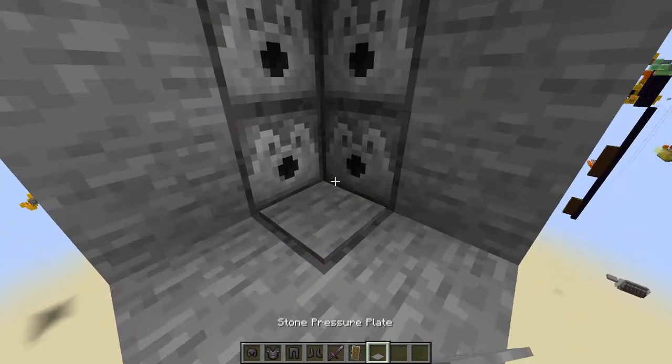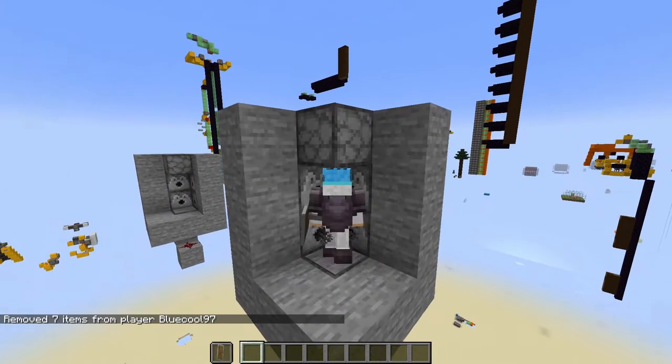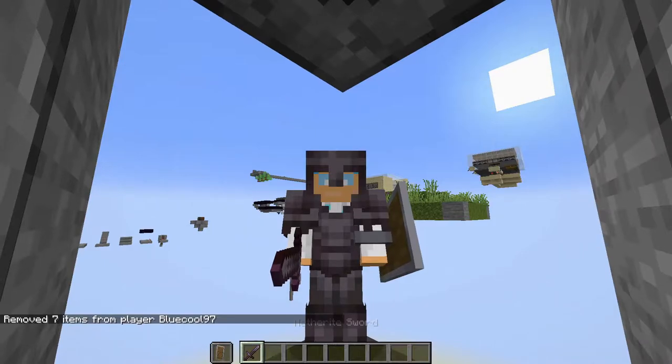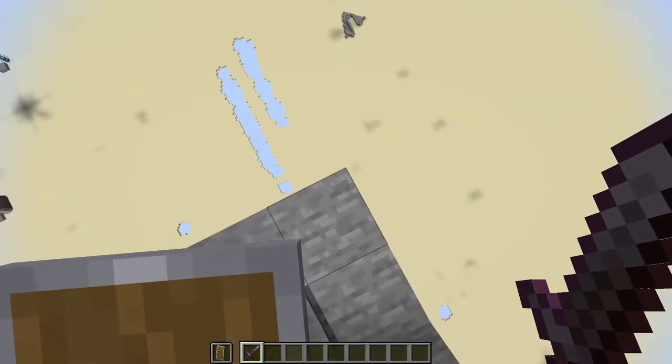Then go ahead and place in your pressure plate just like that. And now when you walk on this, you'll be equipped with all your stuff. So as you can see, I have my sword, I got my shield, and now I am ready to go.